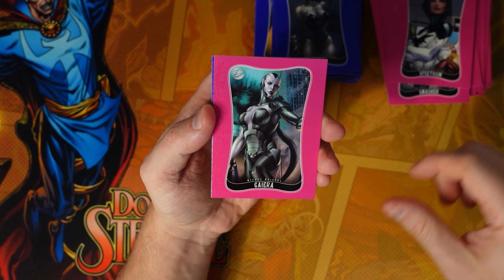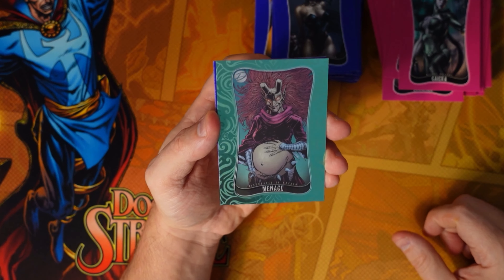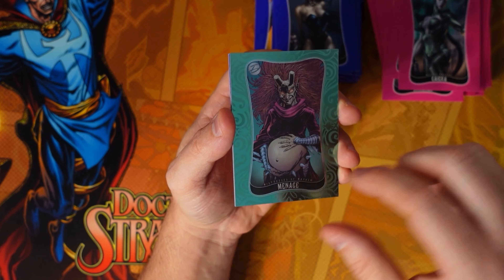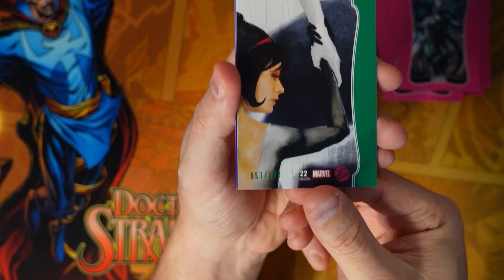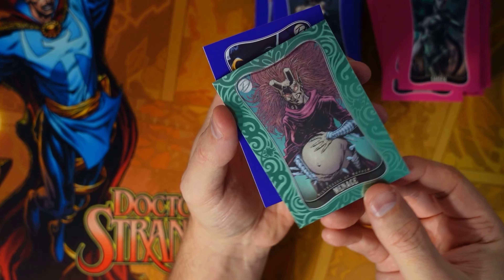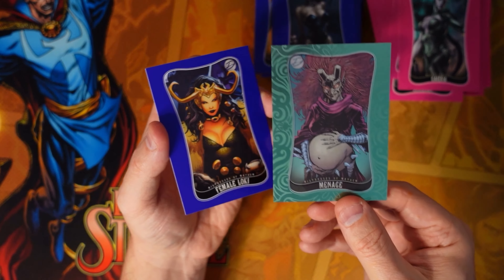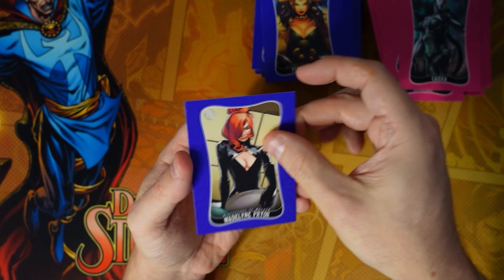There we go — and of course we hit an emerald of Menace, the ugliest one you can possibly hit. That's the one we got. This is the emerald, numbered 57 out of 100. Wow — that is the luck of the draw. But at least it's got a little shine to it. Female Loki, Madeline Pryor.